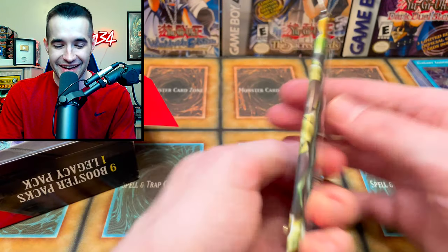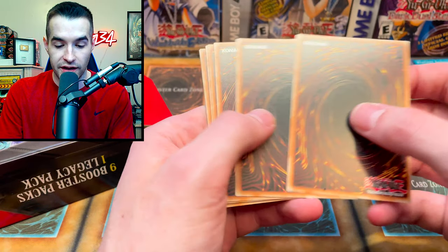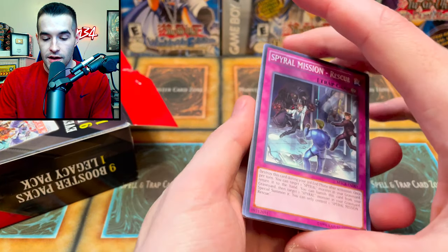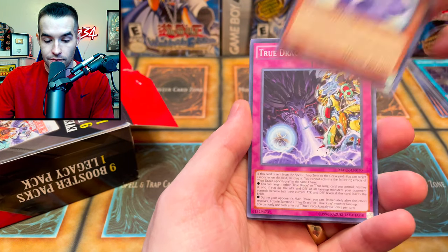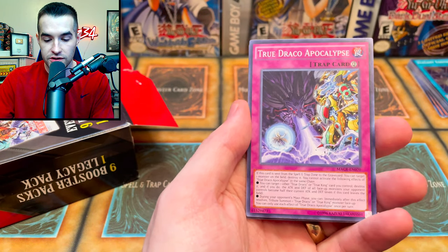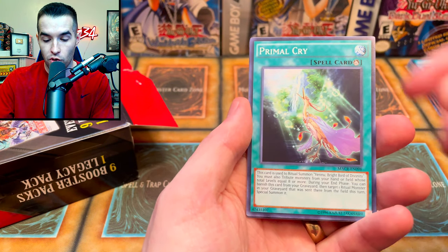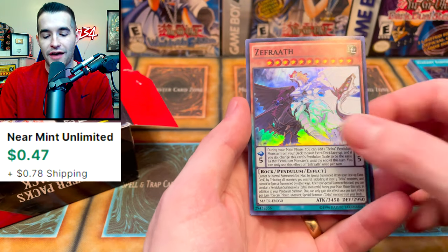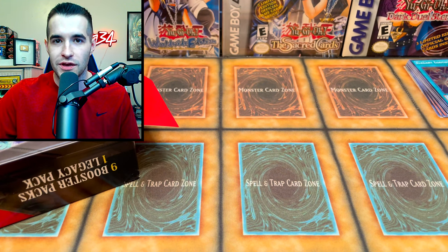Ash Blossom? Are we going to pull it? At this rate I wouldn't be surprised with how well we're pulling out of these. We have a Spiral Mission Rescue, Kaiser Sea Snake, Ruxon Special, Pass the Marbles, True Draco Apocalypse, Spiral Wave, Supreme King Dark Worm, Primal Cry, Zephrath — that's just a super. And the Performapal Sky Pupil. We finally didn't pull something amazing.